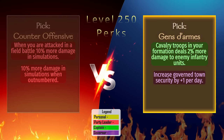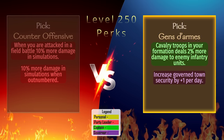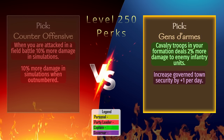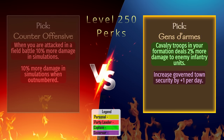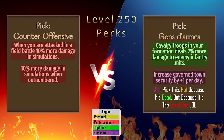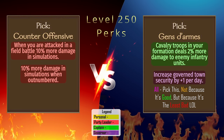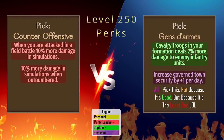Gendarme: This one is a real head-scratcher. Neither perk can be used effectively by our main character. The captain perk gives a tiny 2% damage increase for cavalry against infantry only, and the governor perk gives a measly 1 security per day. These perks seem like they should be at level 25, not 250. The only perk that is supposed to work for the main character seems to make auto-resolve battles worse, making Gendarme the pick since it will cause the least amount of harm to our build. It's the only option for captain and governor picks.